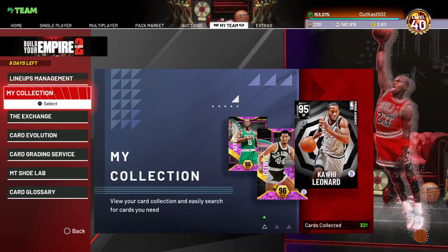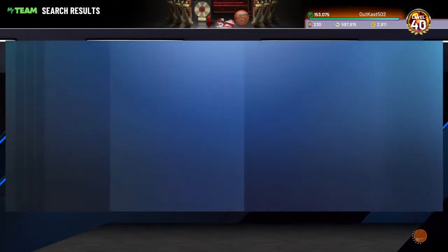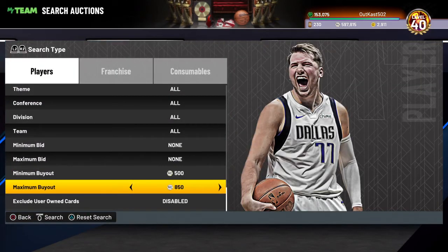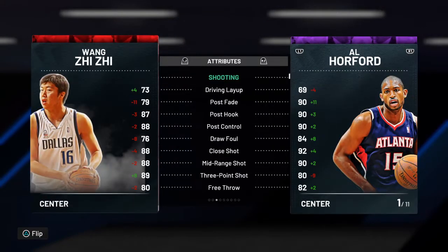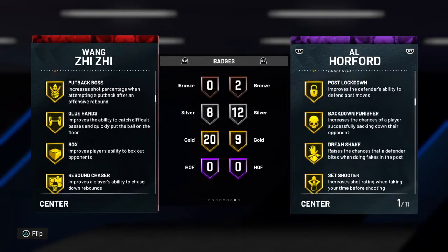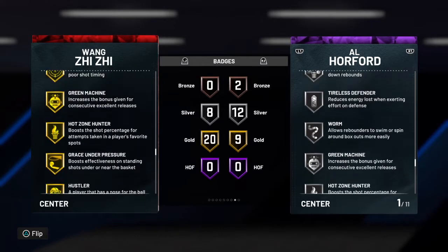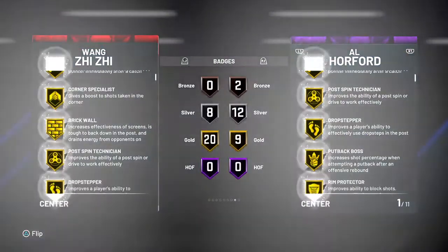Next is Wang Zhizhi. He's definitely going to be a little bit higher on the price end, but you'll see why — he is actually my starting center at around 1.3k MT. He has an 89 three-pointer and he's seven feet tall at 255 lbs with a good wingspan. He's an insane rebounder, an insane defensive player, and an insane shooter. Wang is definitely a pickup.